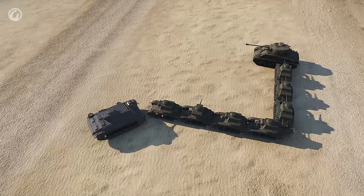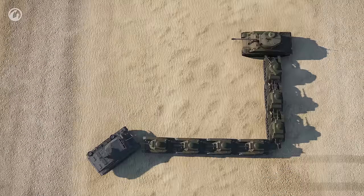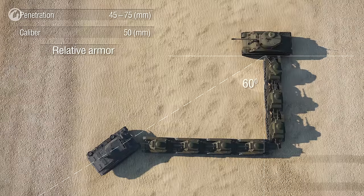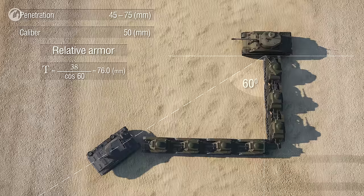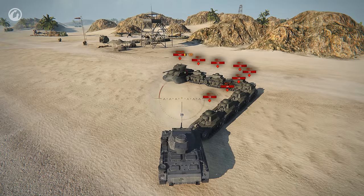That's how it looks in practice. The armor plate thickness is 38 millimeters. The shell's entry angle is 60 degrees. In this case, the thickness of the relative armor is 76 millimeters, which is 1 millimeter thicker than the maximum allowed penetration capability of the shell. However, we know that AP shells normalize by 5 degrees. Due to this, the relative armor thickness decreases, which gives us an opportunity to penetrate the vehicle's armor — not each time, but still.